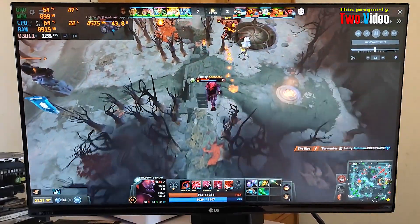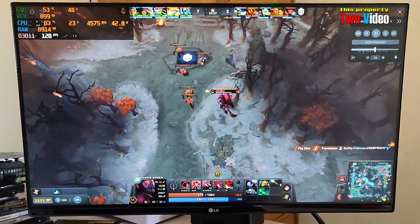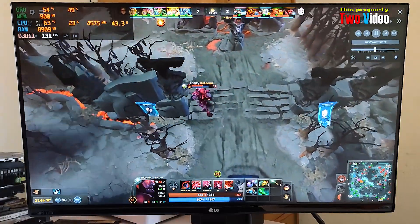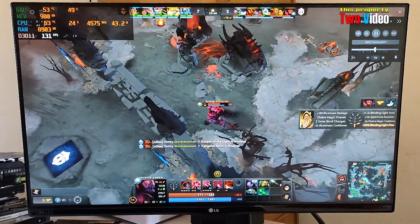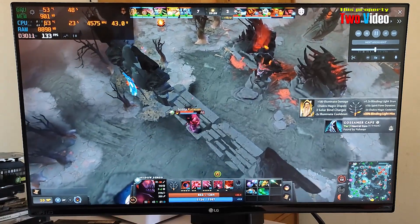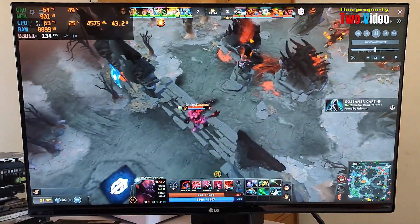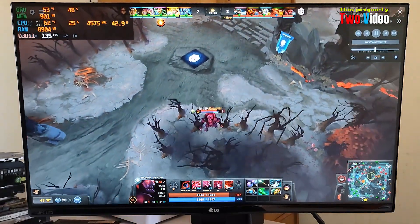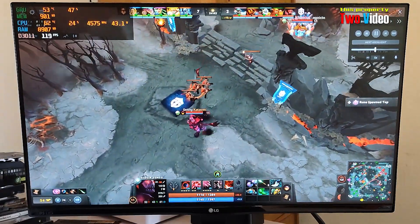Radiant's bottom tower is under attack. Radiant's middle tower is under attack. Radiant's wall. Daya's middle tower is under attack.